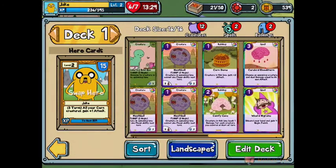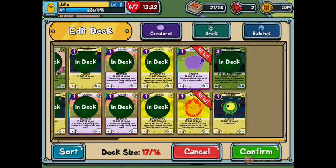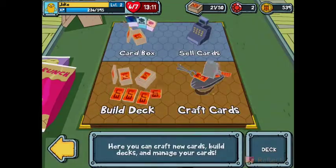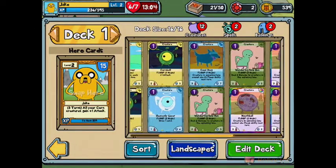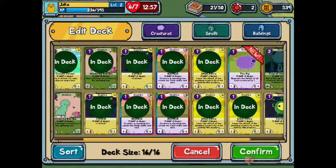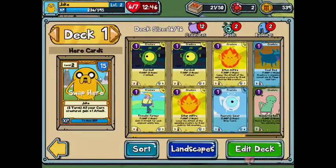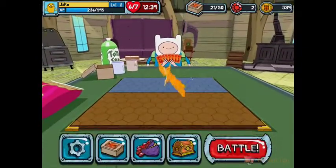Make sure I got my Undead Tree Guy — oh, he's not in there. Edit deck. Where are you, Undead Tree? I'll get rid of one of you. Spells are in, good, they're in. Bye-bye, wandering guy. Confirmed. I'll make sure everything's in — get the tree. Okay, now let's do this. Jake for the win! Jake is better than Finn — Jake is awesome no matter what you say.